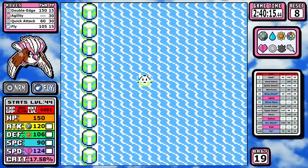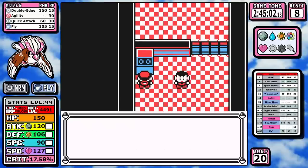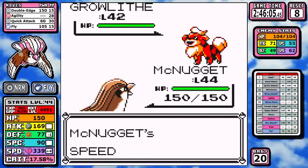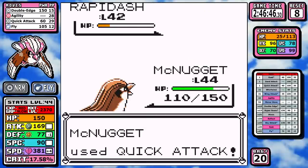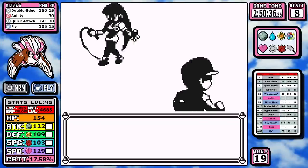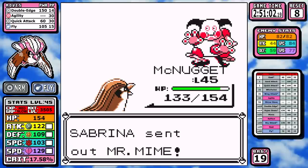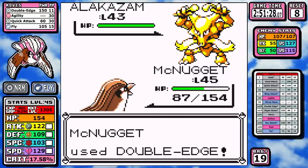A quick swim down to Cinnabar and I go straight to Blaine. I decide to set up Agility for a badge boost for a safer play — luckily I level up at a number where I don't level during the fight. Fly does the job on the first three Pokemon and Double-Edge closes out Arcanine. Then straight into Sabrina — I throw caution to the wind, go straight Double-Edge with no regard for Pidgeot's life, and it just kind of works out. She's much easier than anticipated.